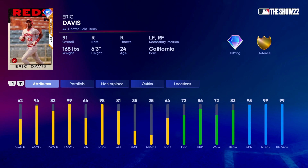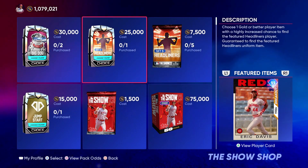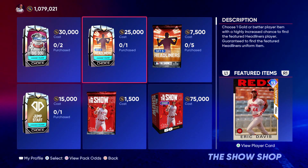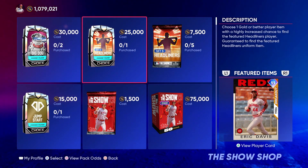He doesn't have gold defense but has elite speed — at parallel four he gets 99 speed, so he should track a lot of baseballs down in center field. He's very strong versus lefties at 94 contact and 99 power, a little weaker on righties with 62 contact. It's not a bad card but not one you want to spend a lot of stubs on at this point in the year when you can grind out face-of-the-franchise cards that are probably better. You will need it later for legends and flashbacks collections though.